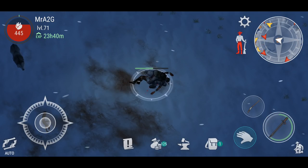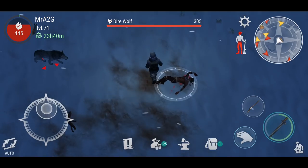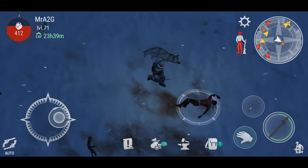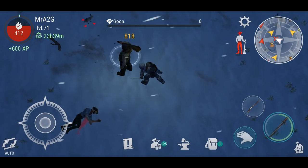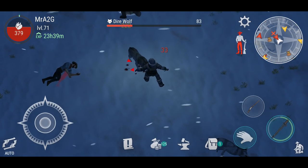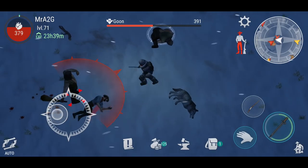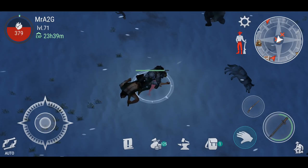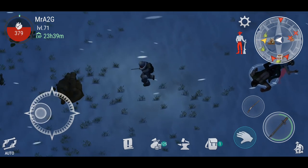Basically for now, this is what I'm having to do — I'm having to sneak around, be careful about how I maneuver about, and not hit the auto button. I should be able to take down this enemy in one hit. My main objective here at the moment is to find as much iron as possible and basically get out. That's basically where I'm at with this.